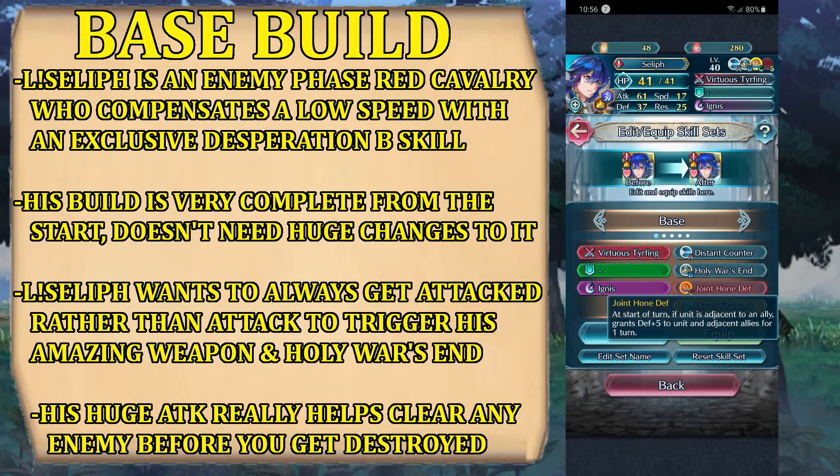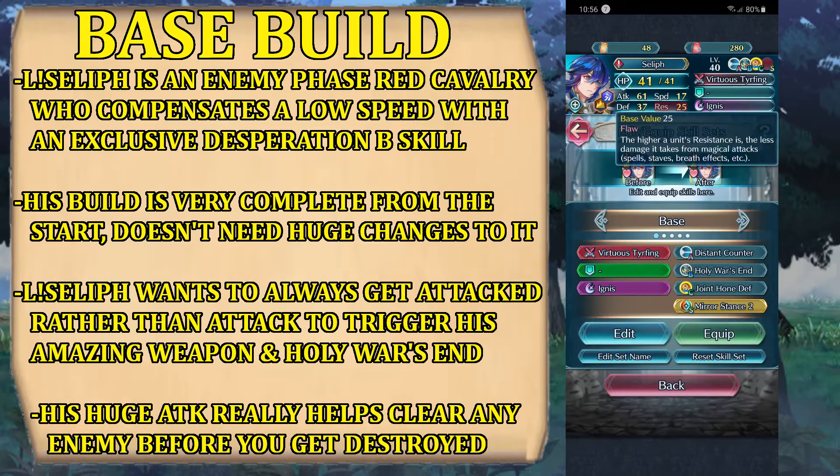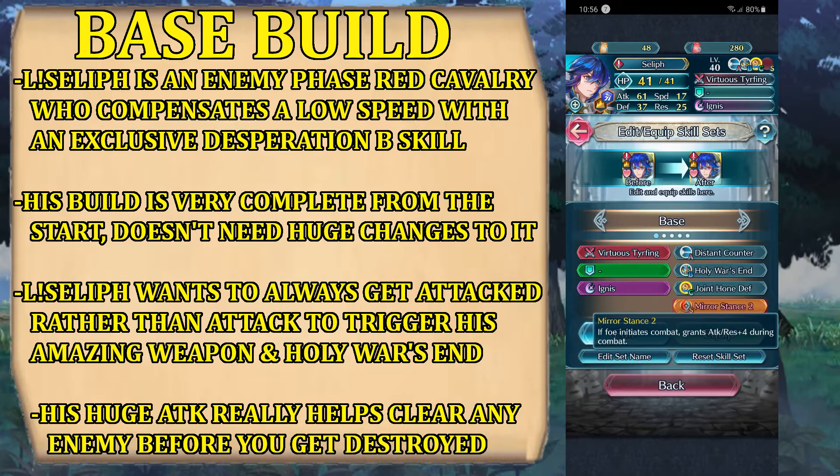Then we have Joint Drive Defense, which raises defense for both you and your allies, and Mirror Stance 2 as a seal, of course, to fix my very low res. Overall, the base skill set for Seliph is enough to have a very solid unit from the get-go — you don't really need to modify anything, because the seal will do most of the fixing for the stats, and all the skills work really well. Maybe the only thing you could swap is the special, but special abilities right now aren't really that limited apart from the new die.